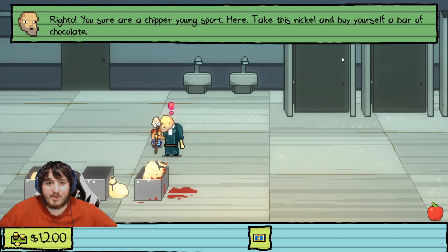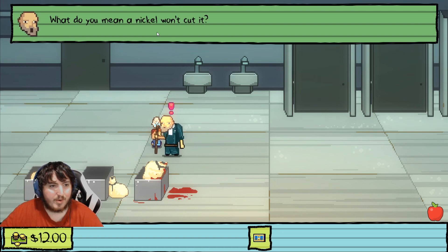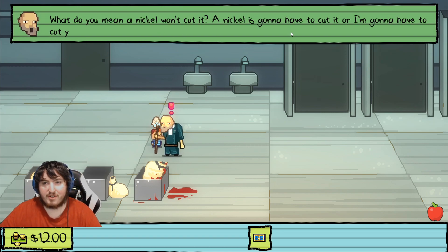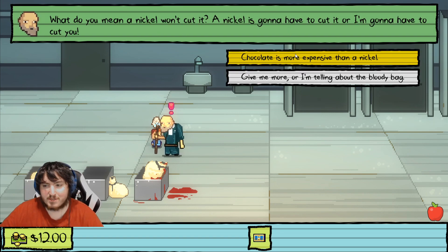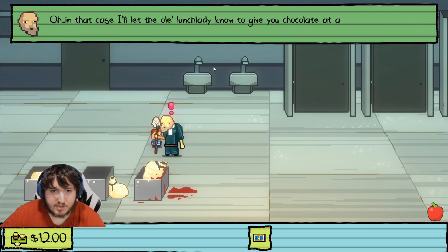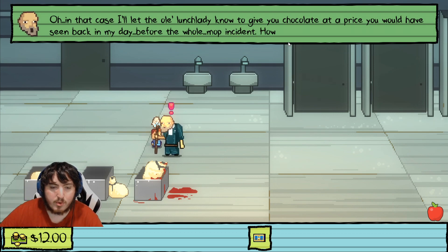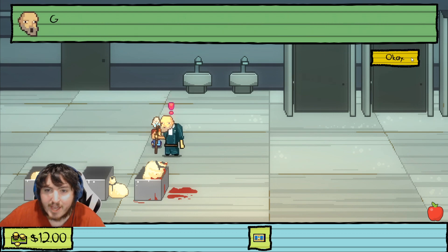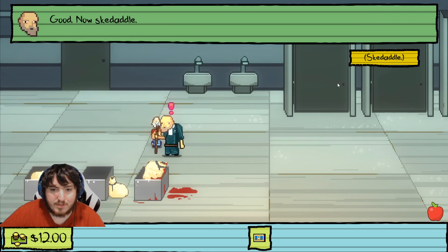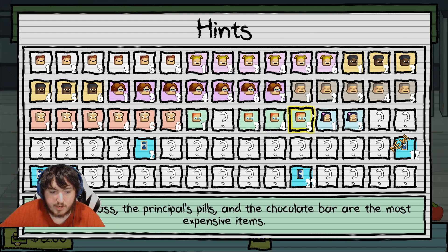Janitor: 'You sure are a chipper young sport. Here, take the nickel and buy yourself a bar of chocolate.' 'A nickel won't cut it, bro.' 'What do you mean a nickel won't cut it? Nickel's gonna have to cut it, or I'm gonna have to cut you.' 'Chocolate's more expensive than a nickel.' 'Oh, in that case I'll let the old lunch lady know to give you chocolate at a price from back in the day, before the whole mop incident. How about that?' 'Okay, good, now skedaddle.'